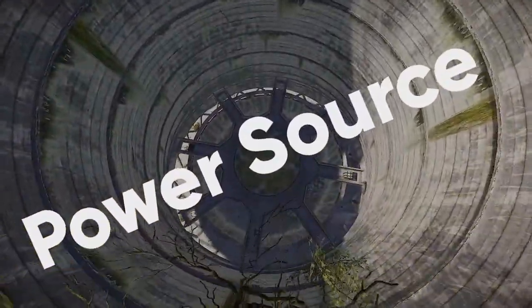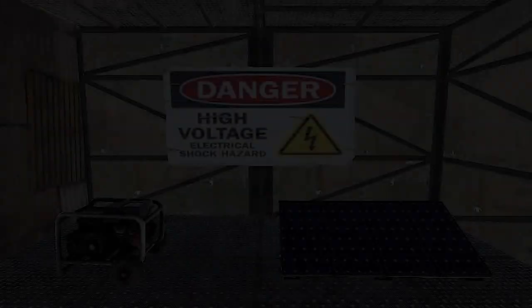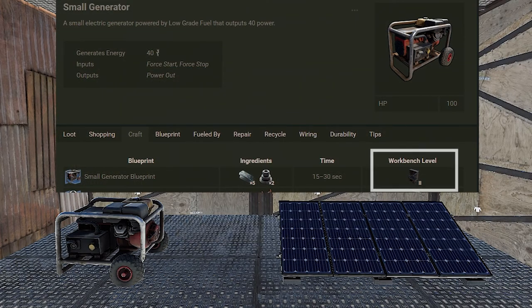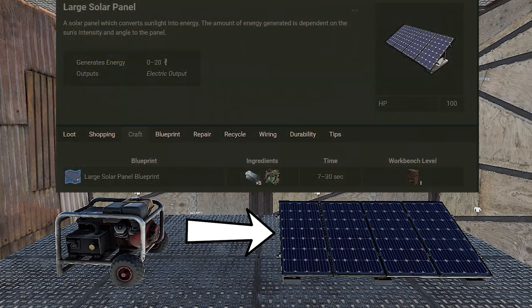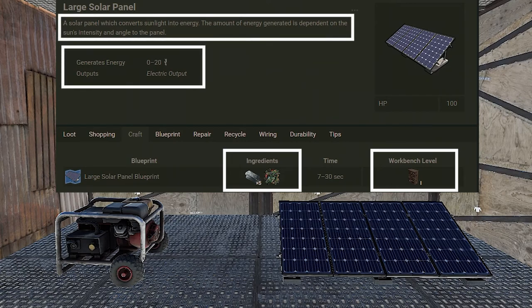We will start with the power source. As of February 2021, there are four sources of power in Rust. The first is the small generator — it requires a workbench level 2, 5 high quality metal, and 2 gears to craft, and uses low-grade fuel to generate 40 power. The second is the solar panel, which requires a workbench level 1, 5 HQM, and 1 tech trash to craft, and will generate 20 power so long as the sun is hitting it.